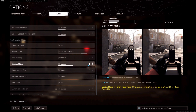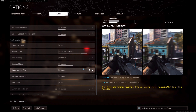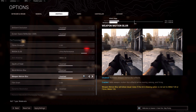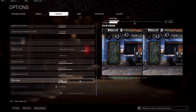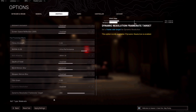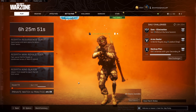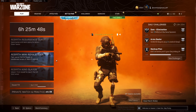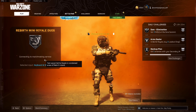Depth of field — not a big fan, that's disabled. I cannot stand world blur and I cannot stand motion blur. I hate that in Black Ops, even when you turn it off, it's still on. Film grain turned all the way down — I don't know why you would ever run that in any game. So we're going to apply these settings. The only option for me this morning, since I'm playing solo, is mini royale duos. So let the chaos begin.